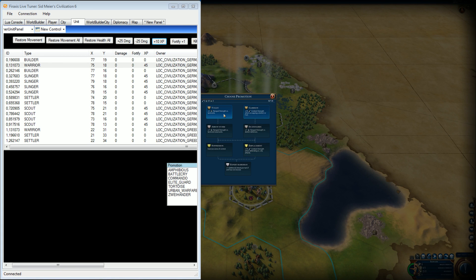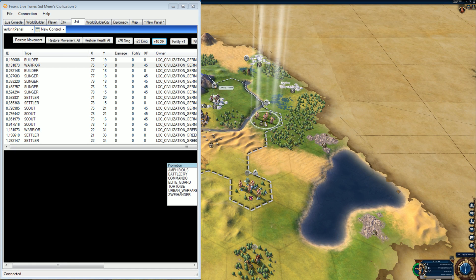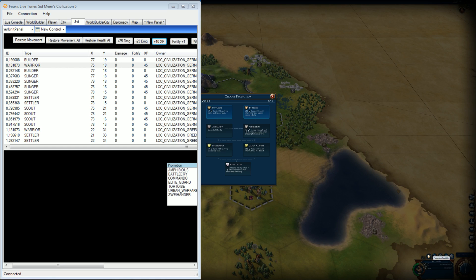Just going to promote him right where he is. Build a farm — build a farm, you get a promotion.